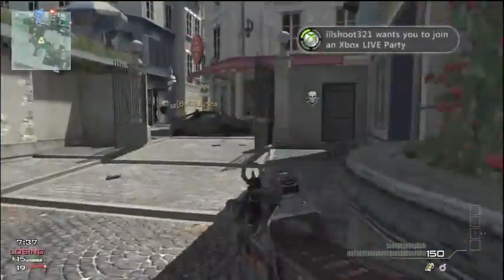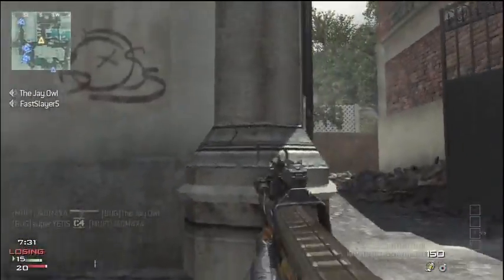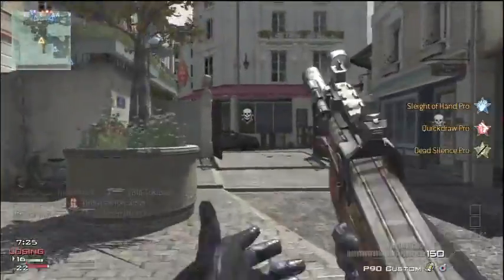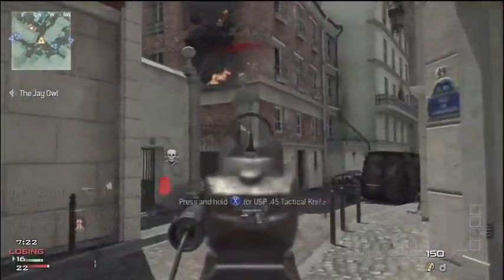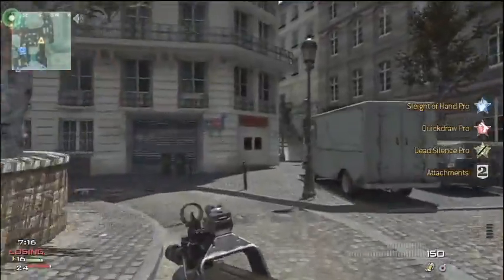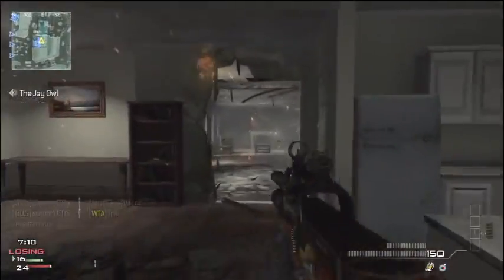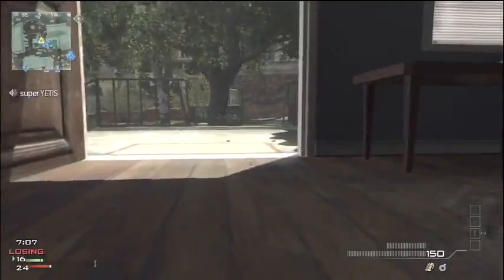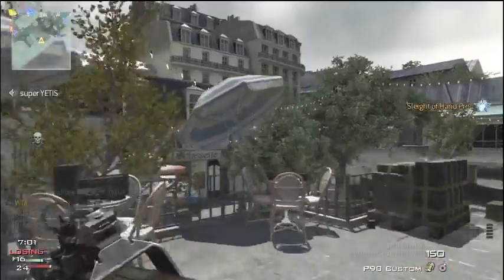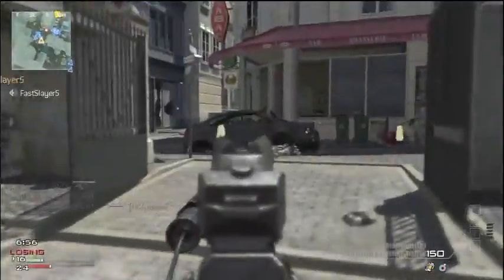The best game type to play would have to be Kill Confirmed, in my opinion. When you get a kill, you need to rush in and go get a new gun — why not play the objective at the same time? You get a kill, they drop their dog tag, you go pick up their gun and the dog tag, so you're helping your team out. It's a lot more handy than Team Deathmatch, where you go to pick up a gun and die, giving the enemy a free kill. I'd say stick to Kill Confirmed or Free-for-All, because you're often going to run into just one person at a time and it's easy to control that engagement.